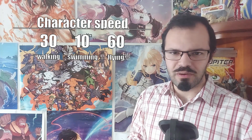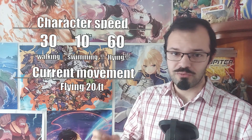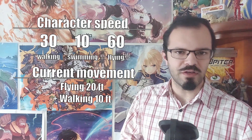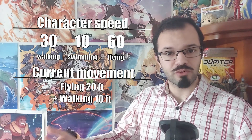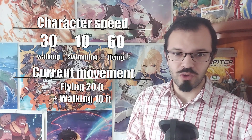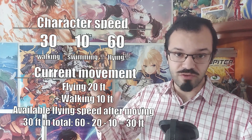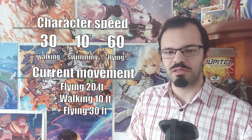But let's imagine you started by flying 20 feet and then changed your movement to walking. Subtracting 20 from 30 gives you another 10 feet of walking speed. After walking those extra 10 feet, there is nothing preventing you from switching back into your flying speed again. You just have to subtract your initial 20 feet of flying movement plus your 10 feet of walking from the total of 60 feet — that would still give you an extra 30 feet of flying speed to spend.